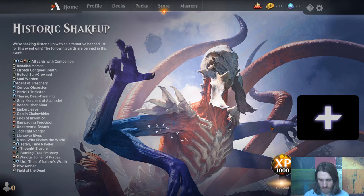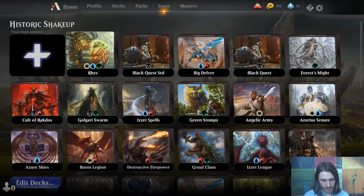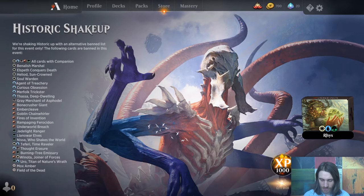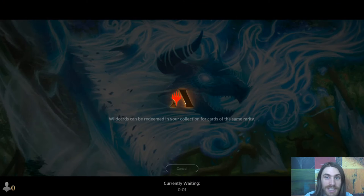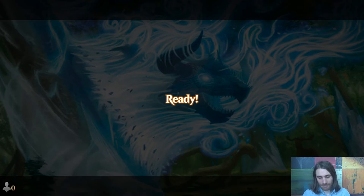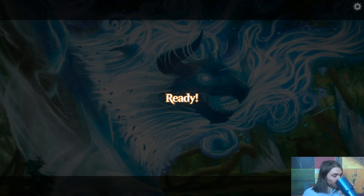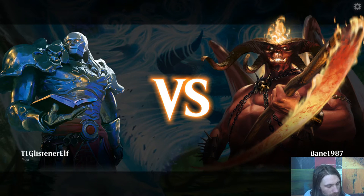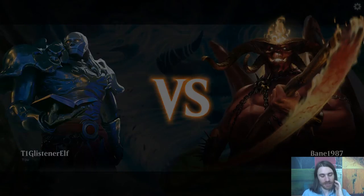And we're off. I expect this not to work too terribly well — I expect to run across Phyrexian Obliterator and just get obliterated. At least we're not dealing damage to it until we go for a huge swing. And there it is: Pack Rat, Obliterator — yeah, that deck.